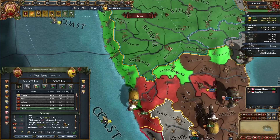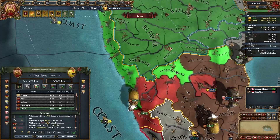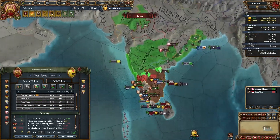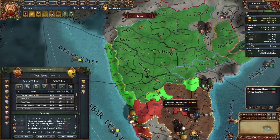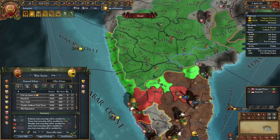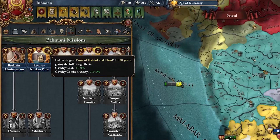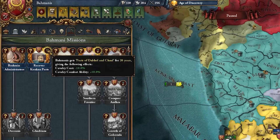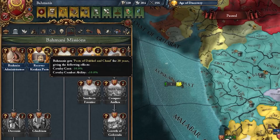Once we recover our coastline, we can complete the mission called Recover the Konkan Ports. You can take this now if you want — it gives extra cavalry combat ability and reduced cavalry cost. You can also wait until you're going to be fighting someone bigger up north. It does last for 20 years, so it's quite a long time.